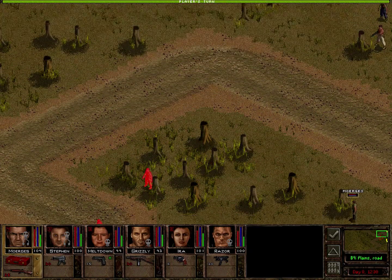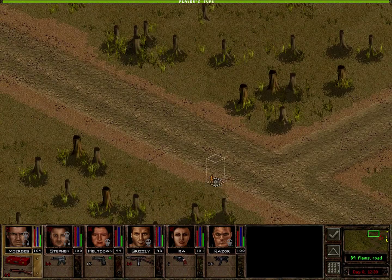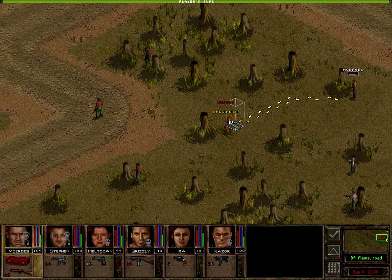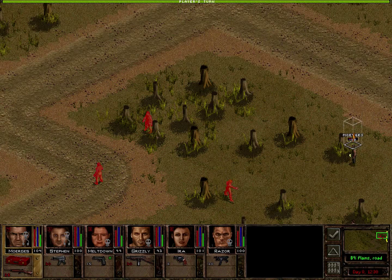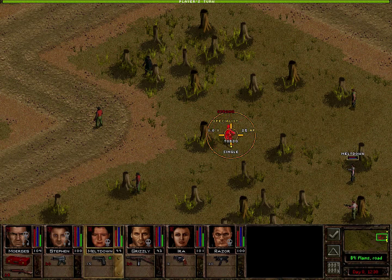We do see four enemies right off the bat. Only one of them spotted us though, which is good. That doesn't mean we won't alert the others of course, but for now before we move with anyone we should at least hit this guy so he cannot interrupt us. Murgles should have a decent shot at this guy from back here - that should be a fairly clear line of fire. He can go prone behind this tree.